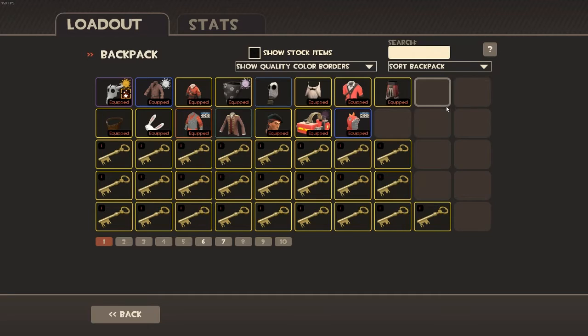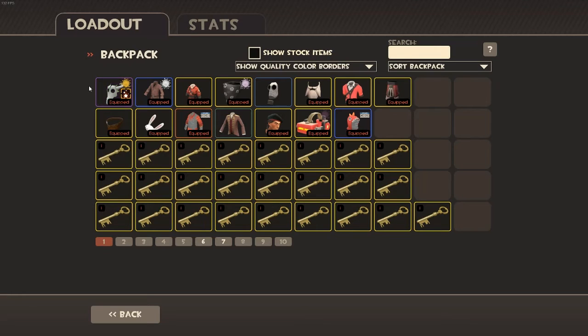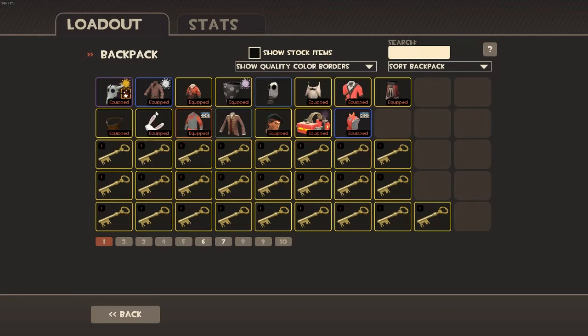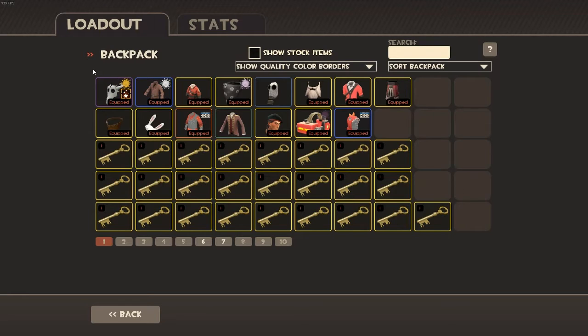The first unusual I have — or the only unusual I have — is a Circling TF Logo Pyromancer's Mask. Since I main Pyro, this is my main unusual that I will have for a very long time. I do plan to upgrade to a Disco Beatdown Pyromancer's Mask in the later future, but maybe after I use these keys to trade up a bit.